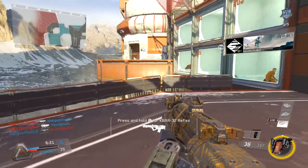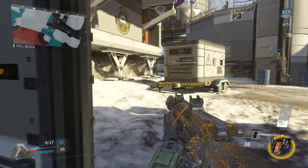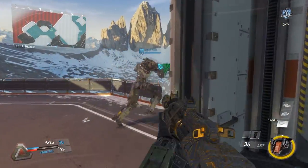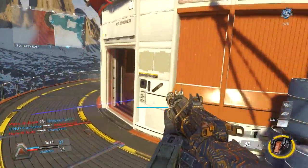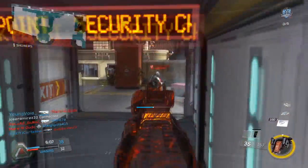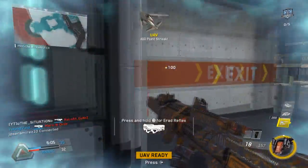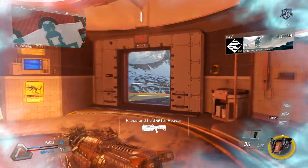As you can see, I've gone to the middle maybe twice — I'm always on the outside. I'm checking spots that I know people are going to go to, spots that I would take myself. That's a good tip: check the routes you would take. If you know you'd run over here and flank them, go wait for that person there.